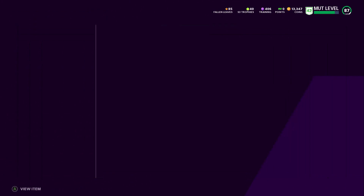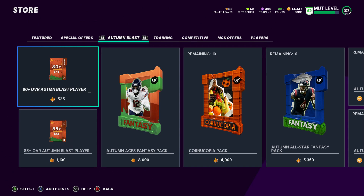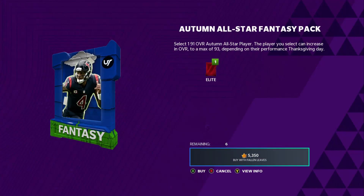Before we get into the 92 overall player, I'm going to check the store — I haven't seen it yet for the Fallen Leaves event. You need a lot of leaves for this. There's an All-Star Fantasy Pack here — I wonder what's in it.